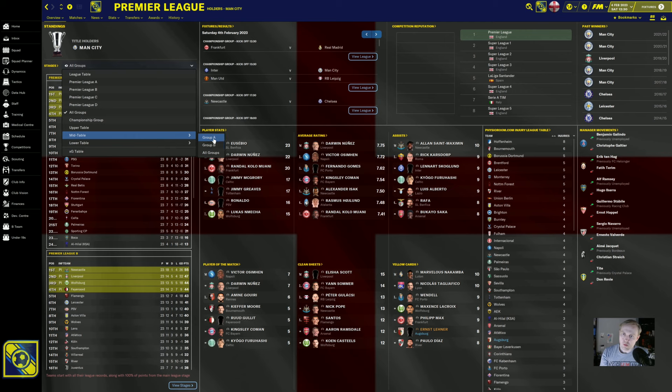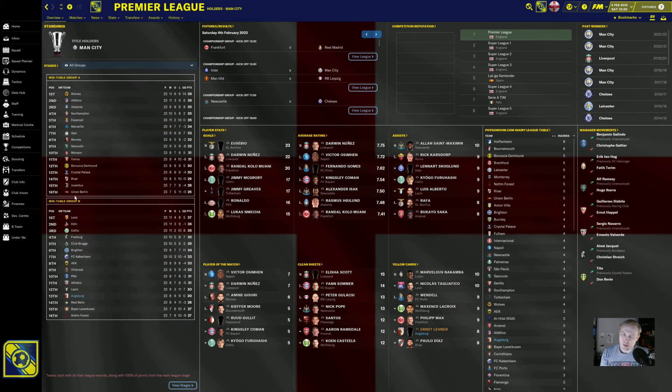Then you have two different mid table groups of 16 teams each — that's where we are. We're in mid table group B on 30 points. There was one team at around 33 or 34 points that was in the upper table group — we just missed out on that. But we're happy to be here because this means that we're not going to be relegated. You cannot be relegated from this point, which is an excellent thing. That means we have football in the Premier League again next season, which means we'll be able to hold on to our stars and things are probably going to work out the way that we want them to.